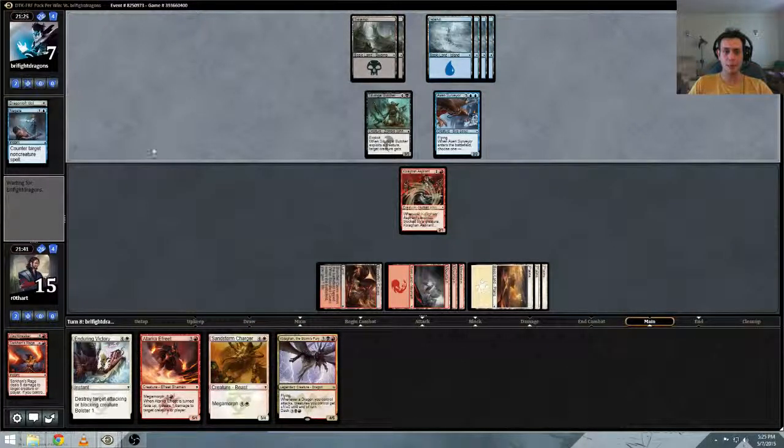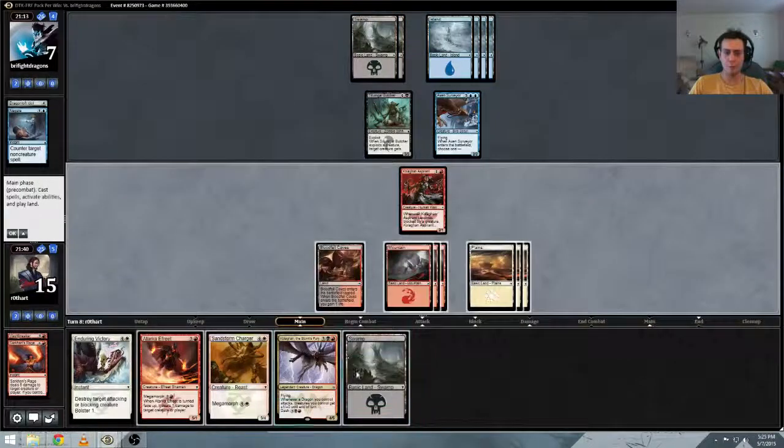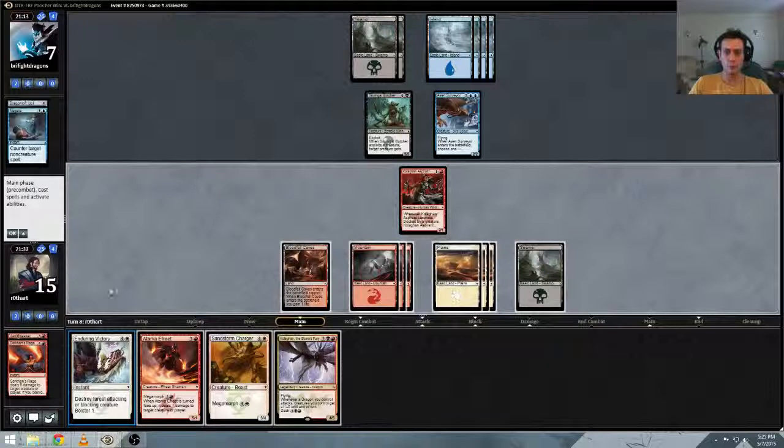Our opponent's hand is stacked, but we have to assume it's with pretty reactive stuff. A Whisk Away is an option. I think we can definitely attack into this — he might eat our Aspirant with the Butcher, but they will trade. The Aspirant trades for both of his guys. So we play this face down, dash Kologon. Seems good.